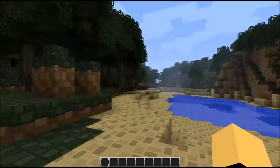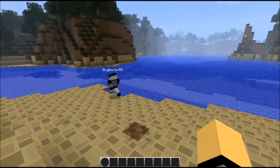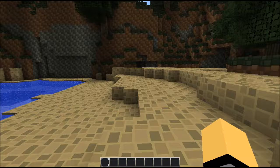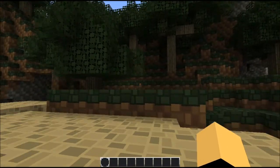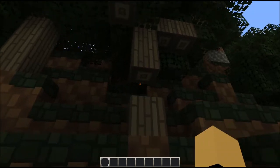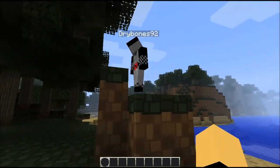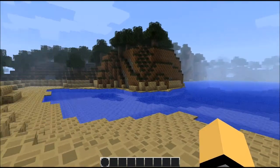I was hired by JJ Abrams to come here and help you with your series. So how did you make this map? I just kind of took a gen and edited the surface a little bit. For anyone who doesn't know what a gen is — it's a world generation.